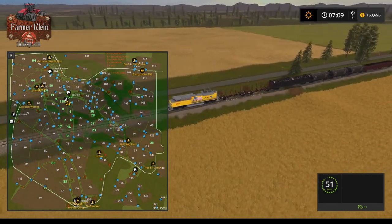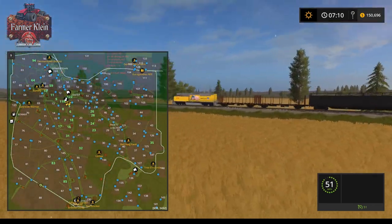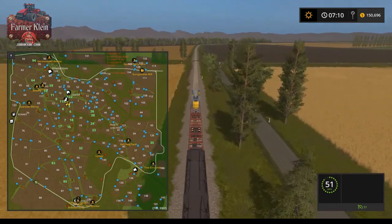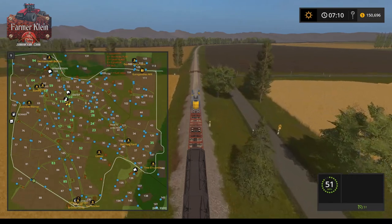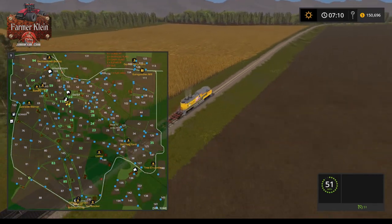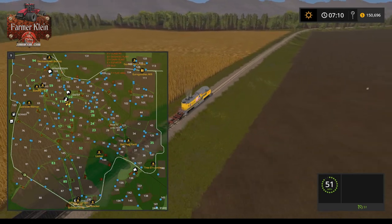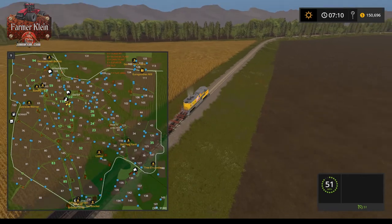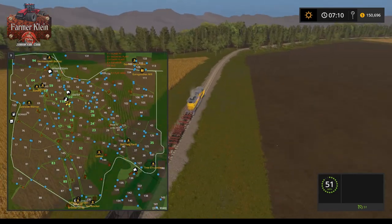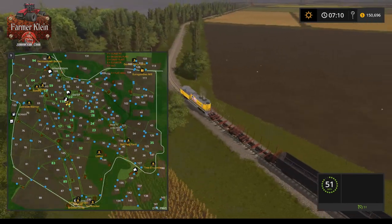There are wonderful tree lines lining the fields. You really get the sense that this map just feels right as far as being a realistic area and not something that was just dreamt up. We started our map tour up there around Germantown, and we're coming around to the end of the train line. It takes a while to circumnavigate this map at full train speeds because it is a 4x map.